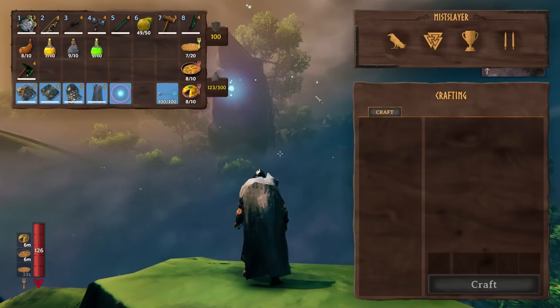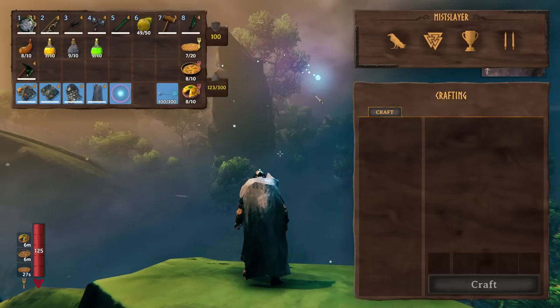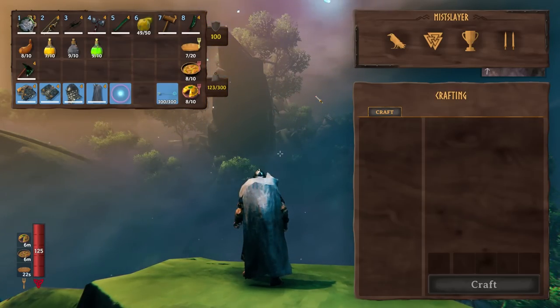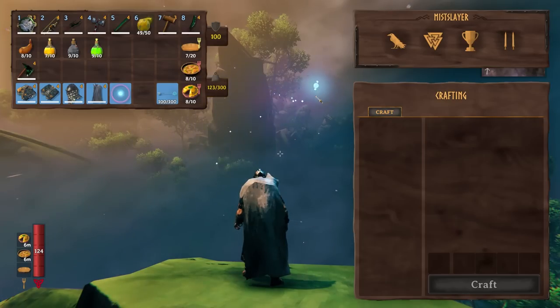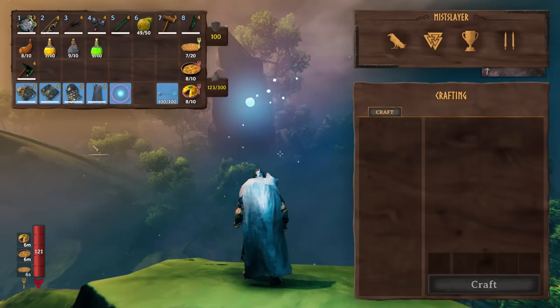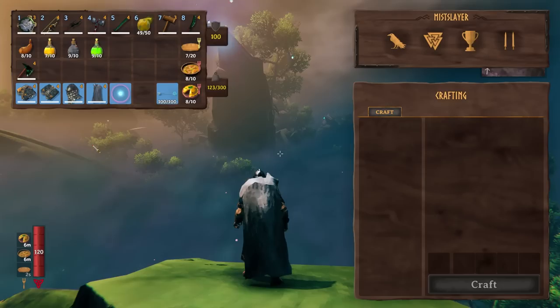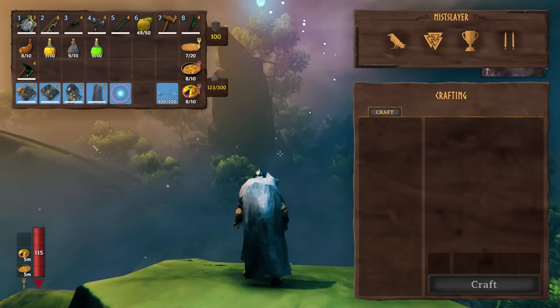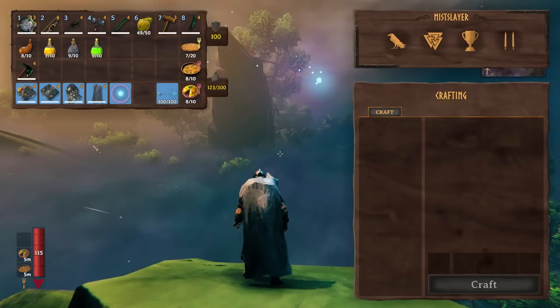We're going to go through my inventory and explain why I'm going to use each item briefly, and then we'll clear a dungeon to show you in action and give you some idea of how to use each weapon. There are some cool ways of dealing with enemies in the Mistlands. This is all gear you can get from either the Plains or before, and everything is fully upgraded, which is totally achievable before going to the Mistlands.